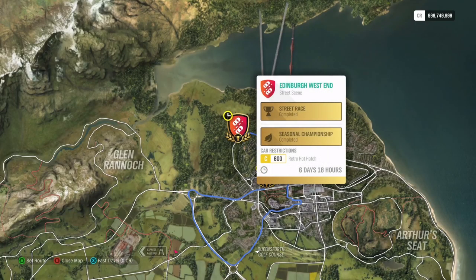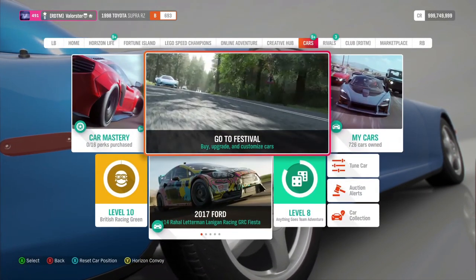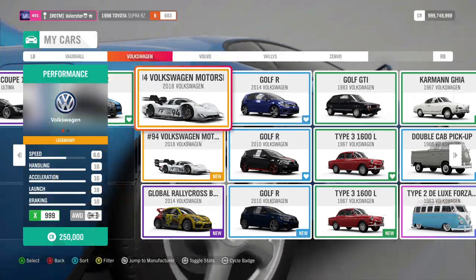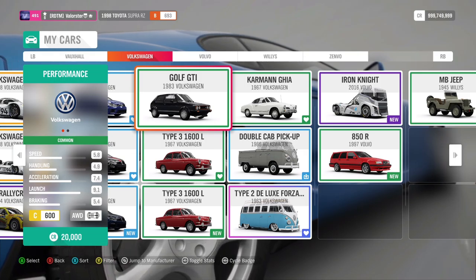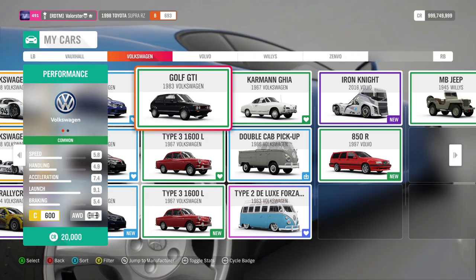Street Scene Sunset - we need a Retro Hot Hatch C600. I tried another car first, but I'll show you which one I used this time because I think it's a little bit better and faster. It's the iconic Volkswagen Golf GTI - that's what I used. And we can win the Buick GSX.